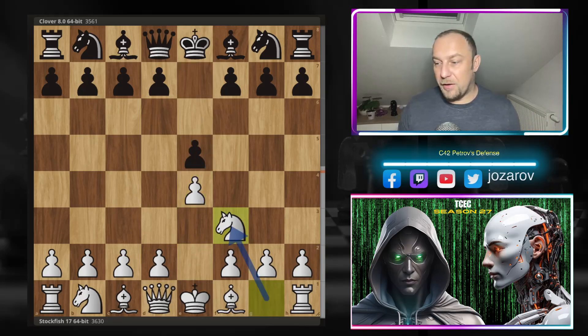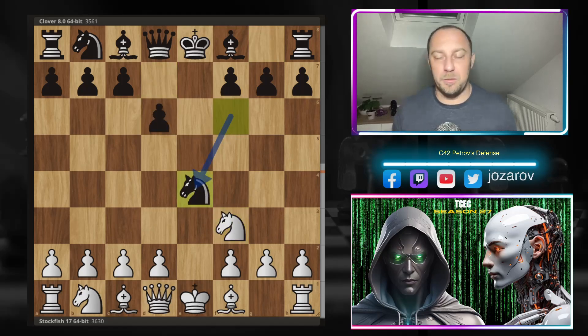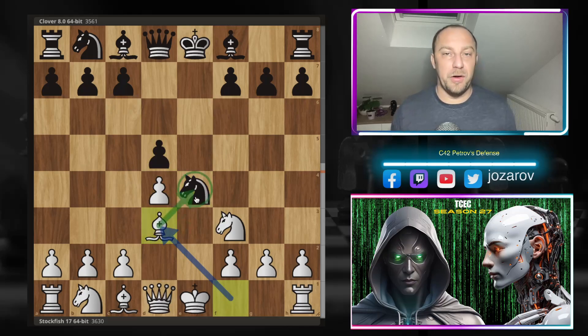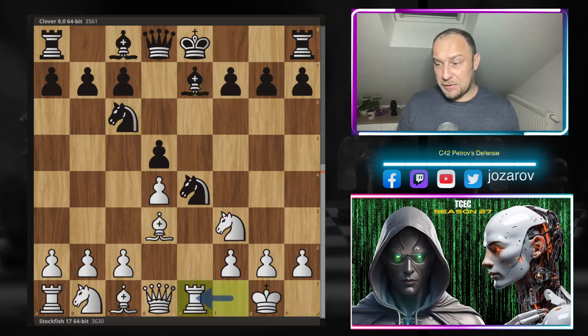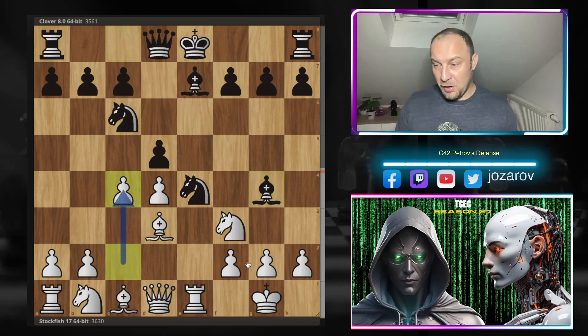With the white pieces, the Fish opens with e4, e5 by Clover, we have knight to f3, knight to f6 - the Petrov's Defense is on the board. Knight takes e5, standard line. Black gets the pawn back with d4, d5. Now bishop to d3, not tolerating such a well-placed knight on e4. Knight to c6, castling, bishop to e7, and now rook to e1 - Stockfish puts more pressure against the knight on e4. Bishop to g4, we have c4.